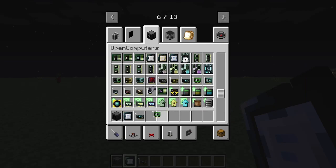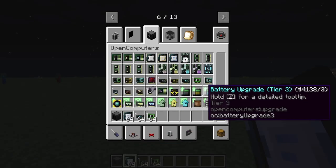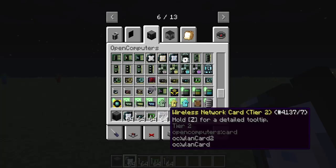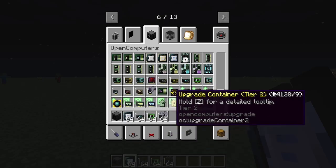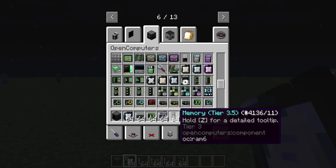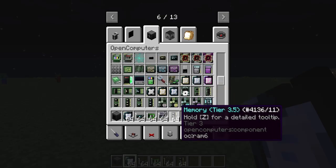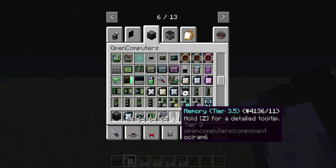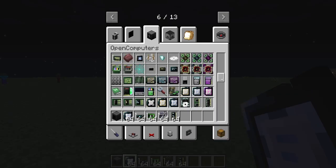Next up, internet cards. If you're in creative, you want to get as many of these as you can — I'll go over why in a bit. Wireless network cards: you only need one of these for each computer technically, but I would go for eight of these, four for each computer, so the server and the database don't have any issues. The database especially needs that many, particularly if you're using MineOS. OpenOS needs a little bit less, but it's still good to go for the highest.